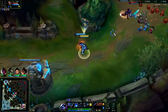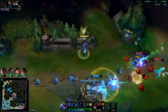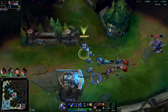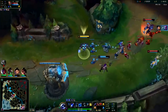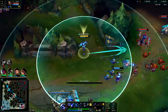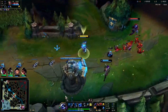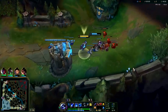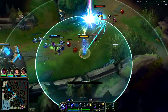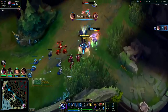Draven going for it? Guess he's not. Landed our W — it'd be nice to have our Q up to punish him. I was looking for some stray pokes. Arcane Comet is up, so is Mana Flow — we'll use it immediately when our W is up. Landed our Arcane Comet and used our Mana Flow, hit the Draven. We should try to poke Soraka though — she's gonna heal him back. Using our passive, auto the minion. Let's get a ward in this bush.